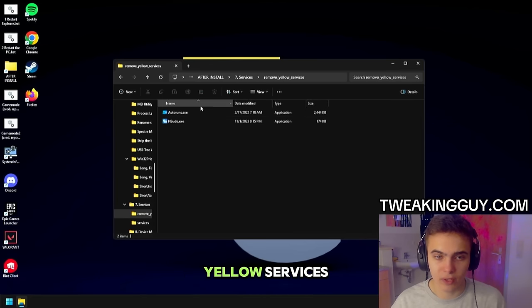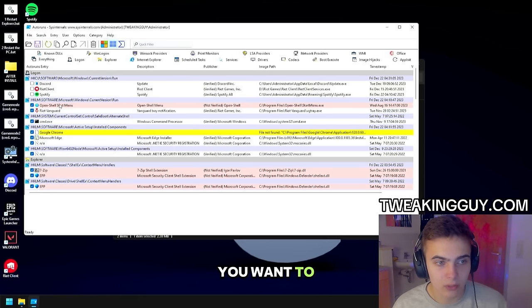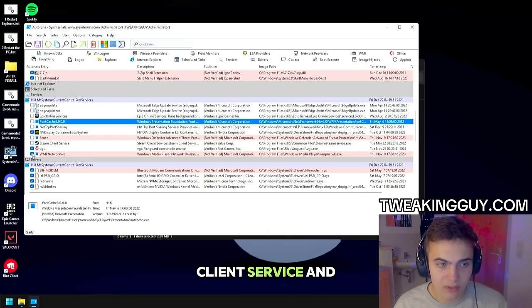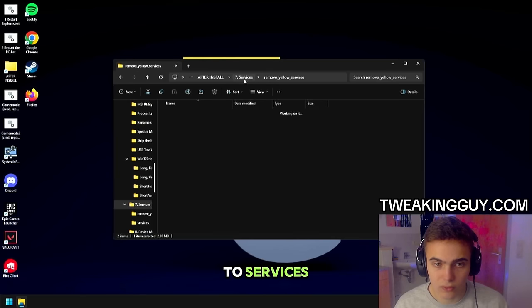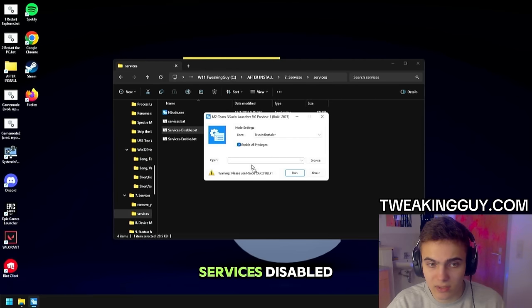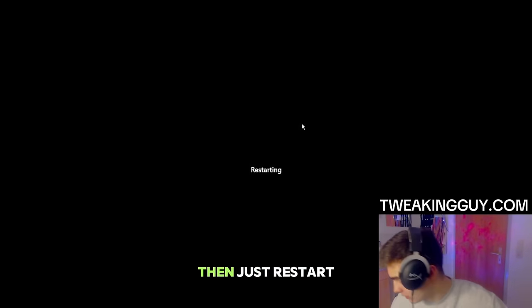Now go to Services, then Remove Yellow Services. Open Autoruns, click Agree. Here you want to delete everything in the logon tab except Open Shell and Vanguard. You can uncheck CMD, Chrome, Edge, EPP entries, Epic Games, Font Cache, TeamViewer client server, and VPN Network. For Bluetooth modem you can uncheck it. Don't uncheck anything else. Then go back to Services — this step is optional, it can break some Windows features. If you want the best compatibility, don't disable it. If you want the best performance, follow this step: open NSudoLC, enable privileges, drag Services Disable, then run it. Your PC is going to restart. If it gets stuck, just restart it manually. Then select Windows 11 Tweaking Guide.